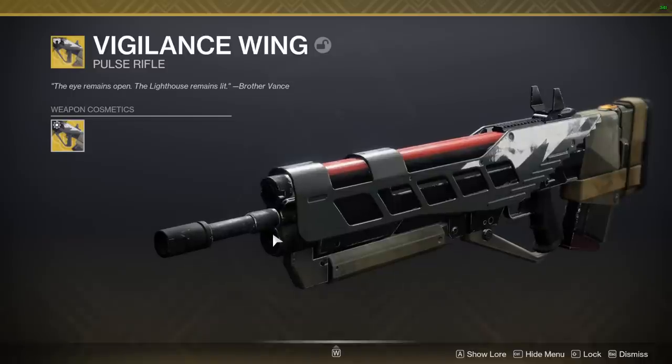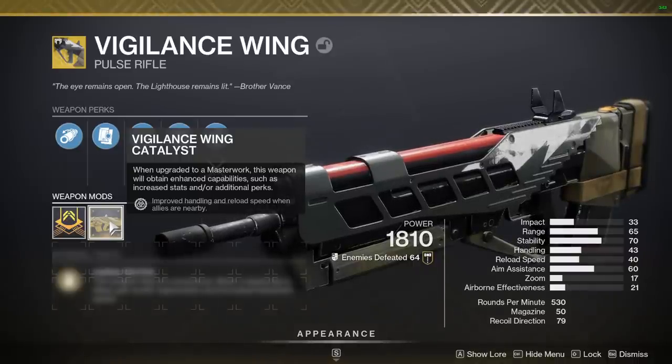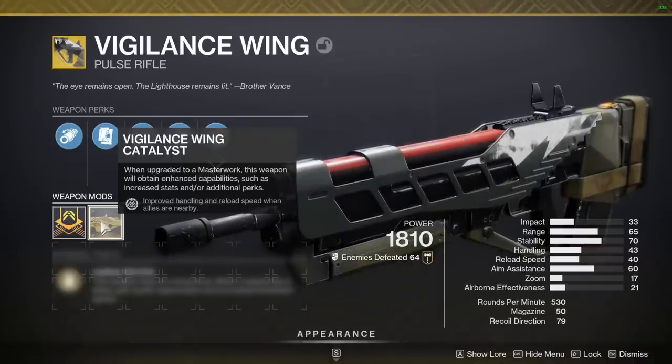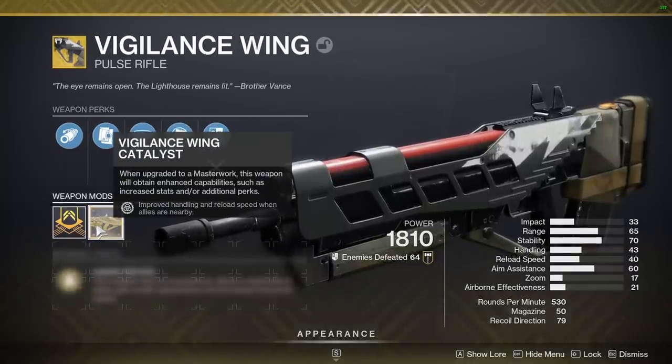It's a really big gun. The actual buff to the weapon — they removed the full auto setting off of the catalyst, because now every single gun in the game has full auto, so it was a complete waste. So now, instead, you have improved handling and improved reload speed when allies are nearby. This is a perfect perk for Trials, because you're always next to your teammates, or at least you should be.